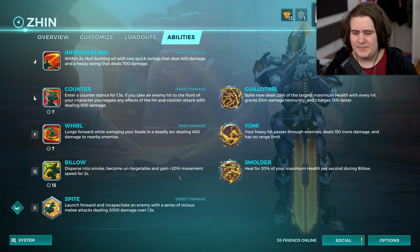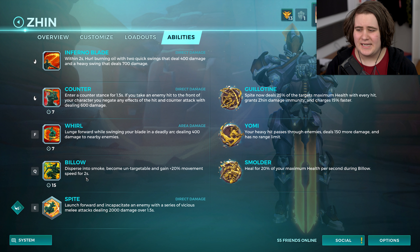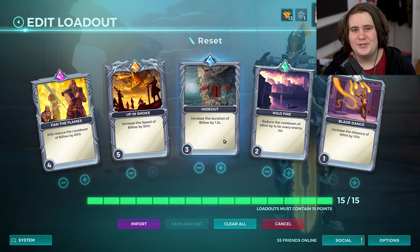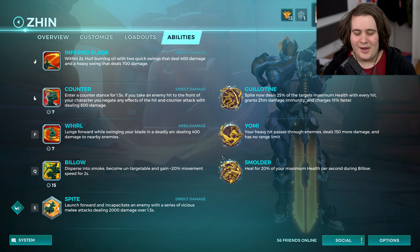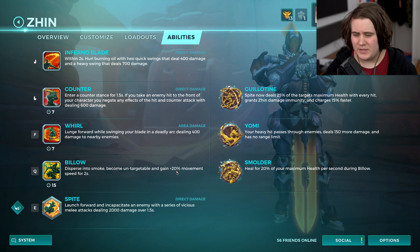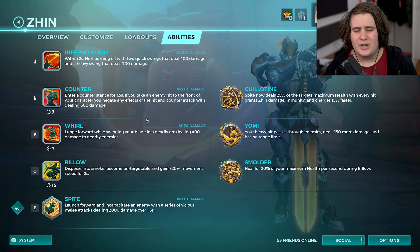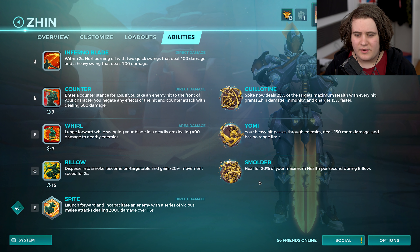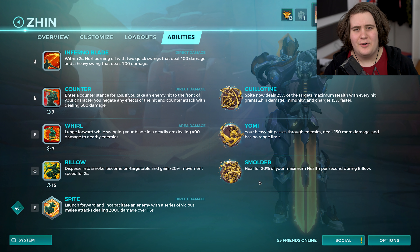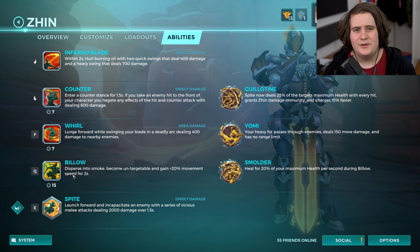Currently it's a 2-second immunity and a 20% movement speed buff. In the patch notes they have it set as the duration being 2.5 but it might be 2 — I'm not sure — but it's being taken down to 1.5. They're also getting rid of the card that lets you increase its duration, which I think is a great change because a lot of the time when I'm fighting Zhin it's kind of hard to guess when his billow is going to be over. Now that they're changing it to a flat 1.5 it's going to be a lot easier to fight against him, though I'm sure those of you who main Zhin are probably going to be quite unhappy with this.